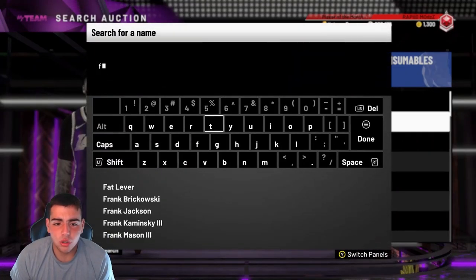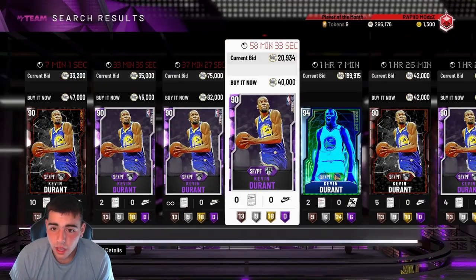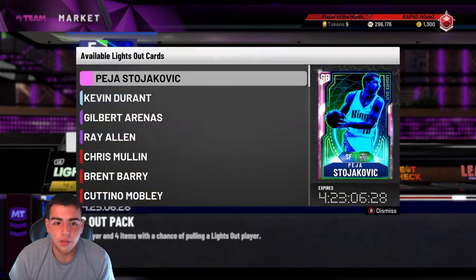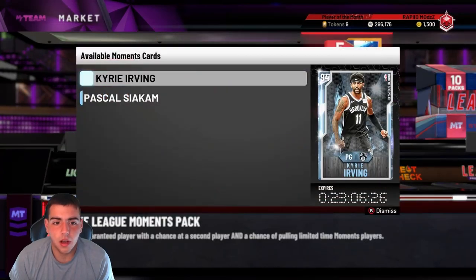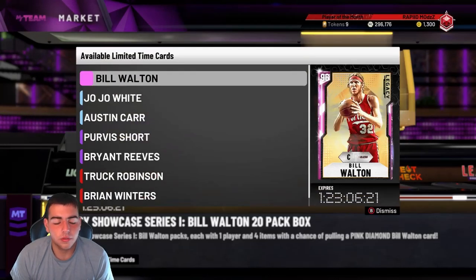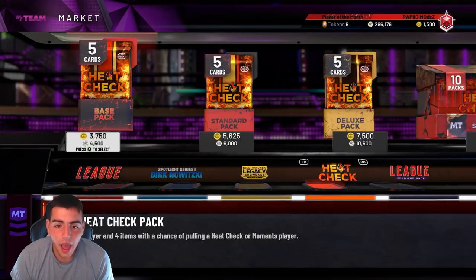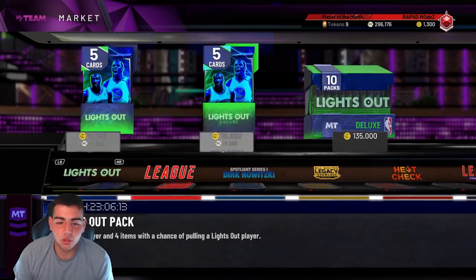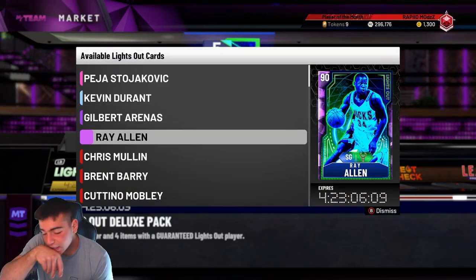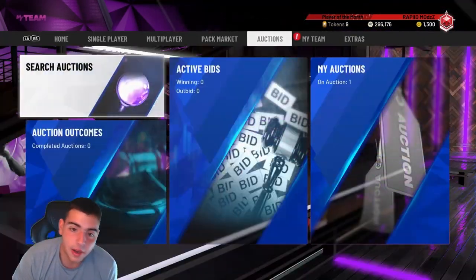Let's check out how much the new Kevin Durant is. Maybe they drop moments tonight — hopefully. Giannis went off again, he's a stud. Let's see if they dropped new moments — no they didn't, so new moments gotta be coming soon. This market is interesting right now, there's so many packs out and honestly I have been pulling absolutely nothing. My packs are so crap. As you can see, I'm down a ton of MT — I lost so much MT on LeBron. Anyways, let's get to the market.